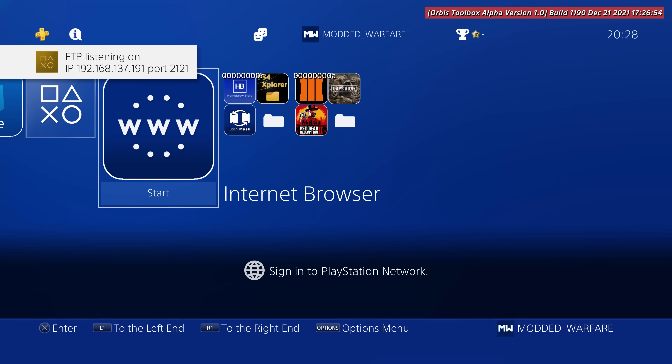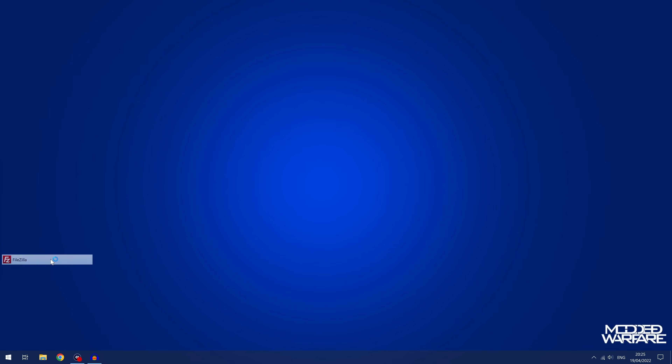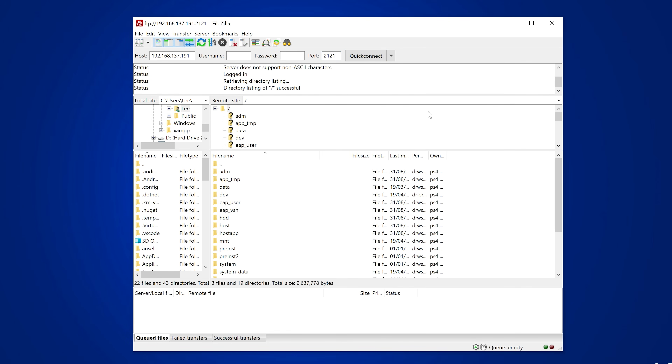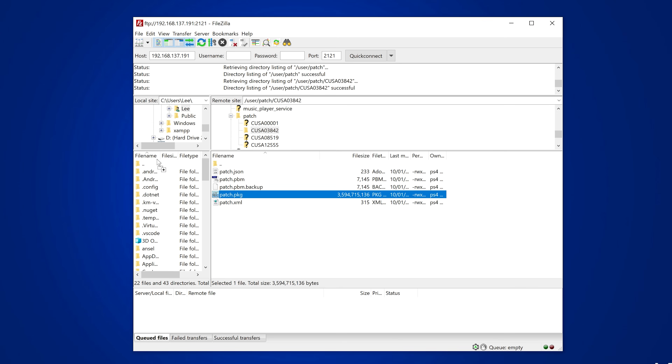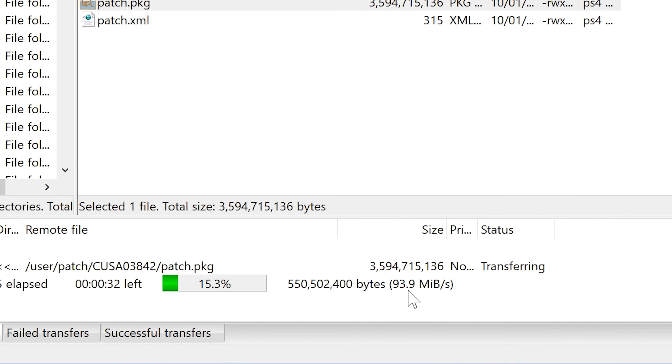We're now running the FTP server once more. Switch back over to the computer and open FileZilla again. This time enter the new IP address ending in 137.191 and port number 2121, connect, and always allow insecure FTP. If we try the same thing again — go to user, go to the patch folder, grab the update for 03842, and copy it to the desktop — look at the speeds: 94 megabytes per second. That's mental — that's almost like a gigabit per second right there. This is why I highly recommend setting things up this way.